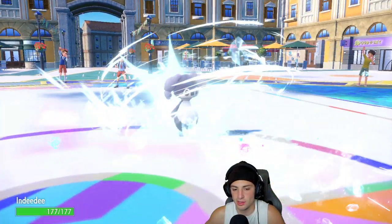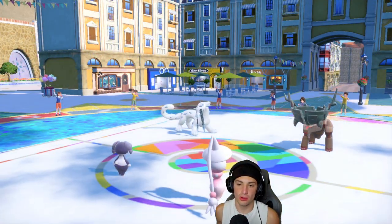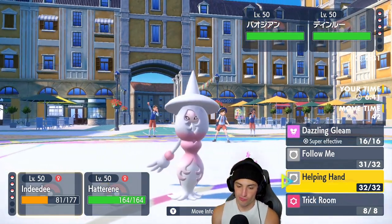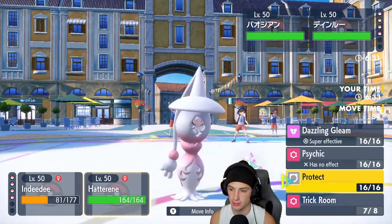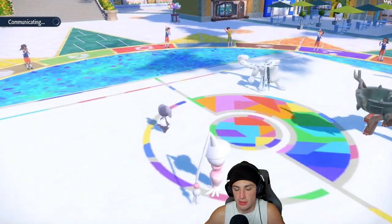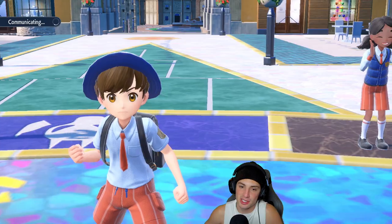Ice Spinner takes out my terrain — how dare you, not cool at all! I could Follow Me again. I don't want to go Helping Hand here, I think Indeedee dies regardless. I'm going to go Helping Hand and Dazzling Gleam to get off as much damage as possible. But the Ice Spinner removing my terrain is a problem — maybe I should have swapped Indeedee out. If Indeedee survives this turn I'm going to swap it.